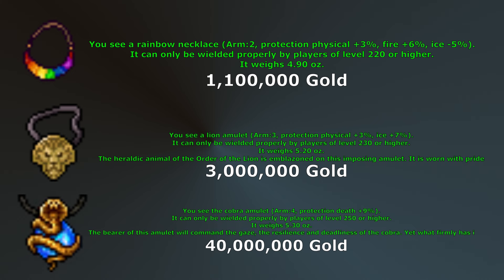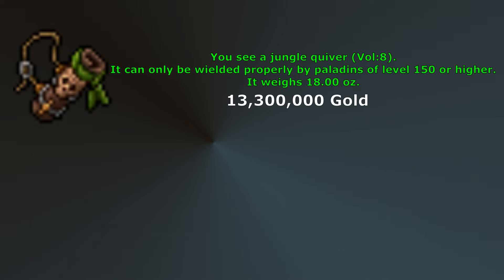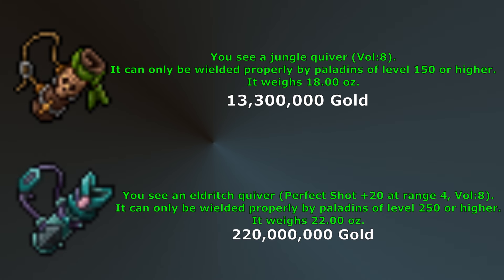These may be worth purchasing depending on your funds and which spawns you are hunting. Rainbow Necklace is the cheapest and comes with 2 armor, 3% physical protection, 6% fire protection, and an additional 5% damage from ice. Lion Amulet has 3 armor, 3% physical protection, and 7% ice protection. The Cobra Amulet is very expensive with 4 armor and 9% death protection — this amulet is better suited for PvP. Jungle Quiver is available at level 150 and has no benefit except for 2 additional slots to carry arrows. Eldritch Quiver is absurdly expensive and only gives Perfect Shot plus 20 at range 4, as well as the additional 2 slots.